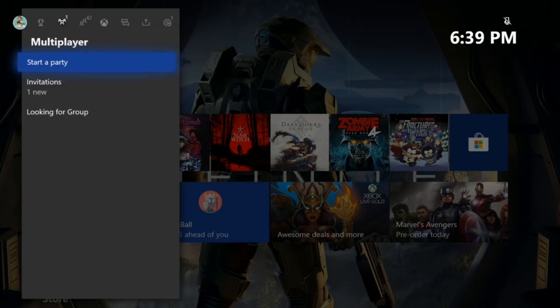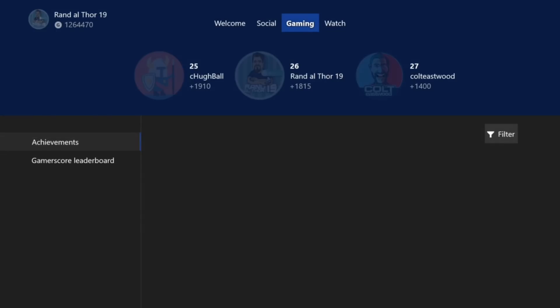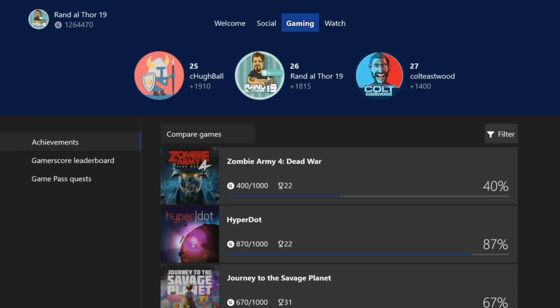You hit the guide button, you move over to the achievement section here, and you click on 'See all my achievements.' I've actually gotten a bunch of people asking me about this Game Pass Quest system, and they don't really know where it is. Well, it's right here underneath the achievements, the Gamerscore leaderboard, and you now see Game Pass Quest, which is available to everybody. This isn't an insider thing.